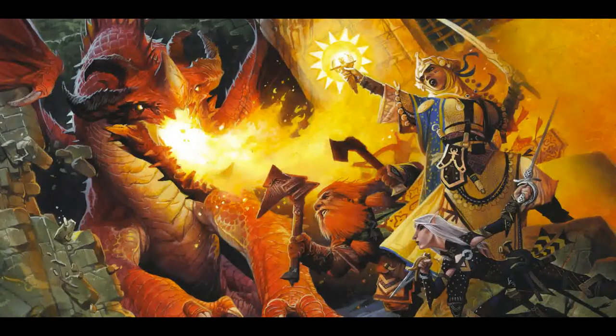The next spell I want to talk about is Chameleon Coat. This is another spell that is only available to primal casters. This spell targets up to eight creatures within fifteen feet. For ten minutes, the affected creatures get a +3 status bonus on Stealth checks to hide. Heighten to sixth level and any creature affected that critically fails a Stealth check to sneak within thirty feet of a creature that would spot it only gets a failure instead. Heightening to eighth level increases the status bonus to +4 in addition to the sixth level effects. This spell is perfect to use with the Follow the Expert activity — the bonuses do stack, since Follow the Expert gives a circumstance bonus while this spell gives a status bonus.